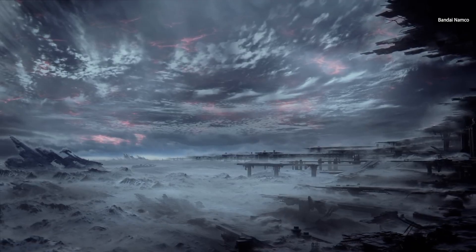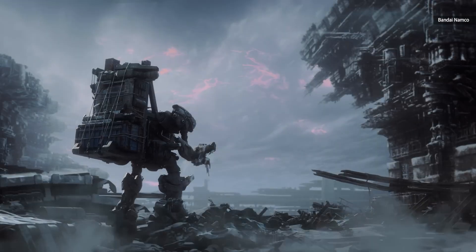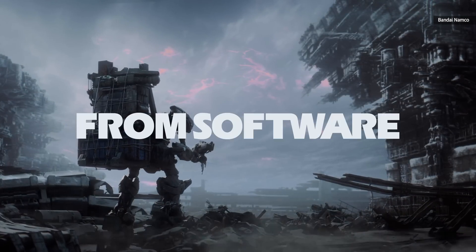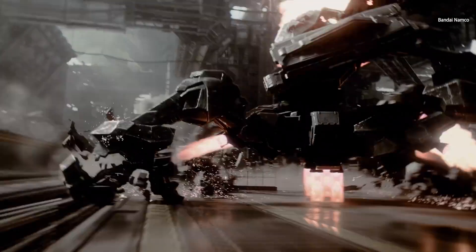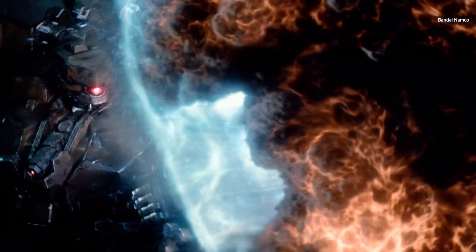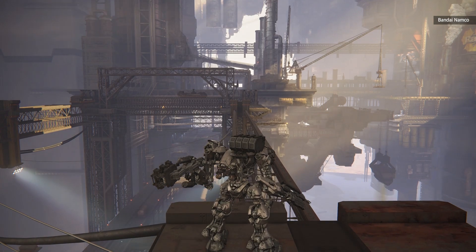In a hands-off demo at Summer Game Fest I saw roughly 15 minutes of Armored Core 6 gameplay, set in an early icy stage filled with vertiginous factory structures and tightly packed warehouses. Those dense environments demonstrate how modern consoles can elevate FromSoftware's newest mech game. Since mechs can move in all three planes, expect levels and architecture that take advantage of that. According to producer Yasunori Ogura, you'd be able to go anywhere in a level, flying as far as your boost system will allow.